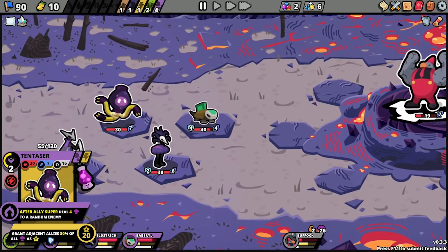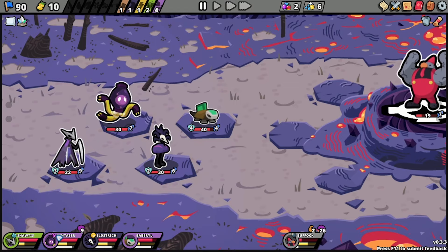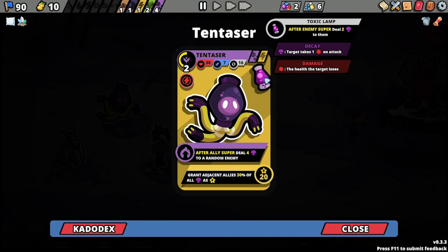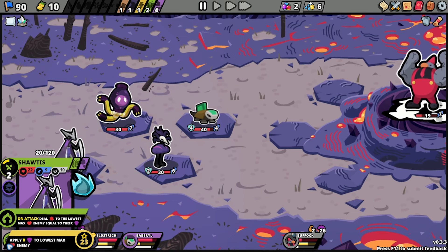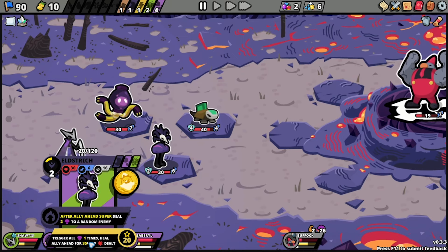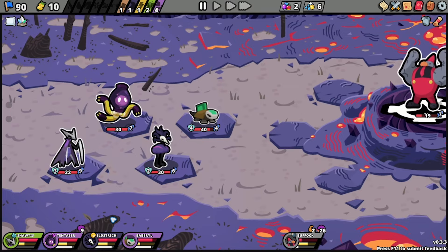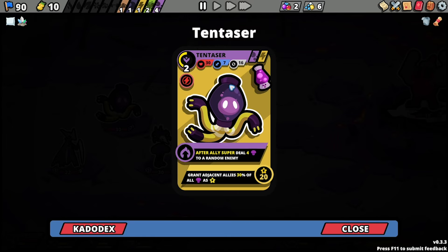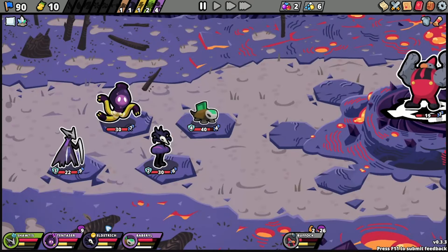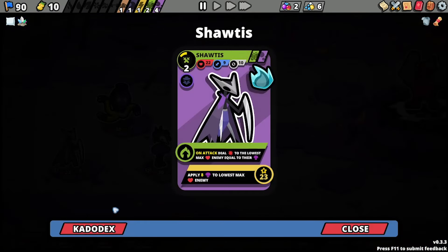Why are you getting decay? 'After ally super deal — grant adjacent allies 30 of all decay.' Why are you getting hurt? 'After enemy super deal two decay to them.' Someone's giving you decay. Why are you getting decay every round? Is something glitching here? Nothing about this makes sense. After enemy super deal two decay to them — why the heck are you getting decay every round? Nothing here says that — there's a glitch going on.